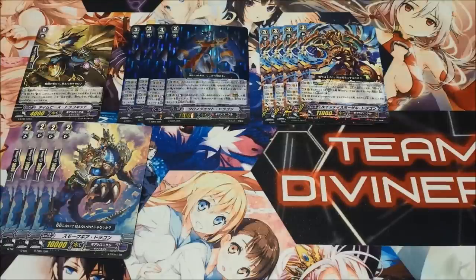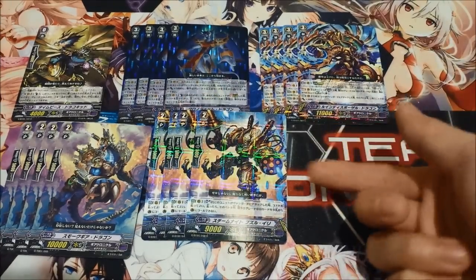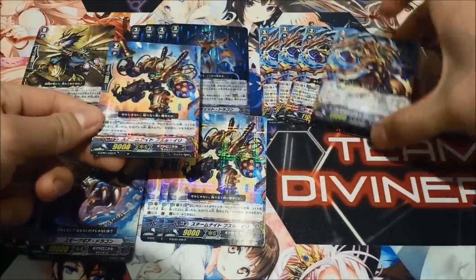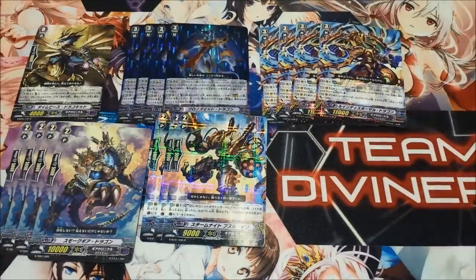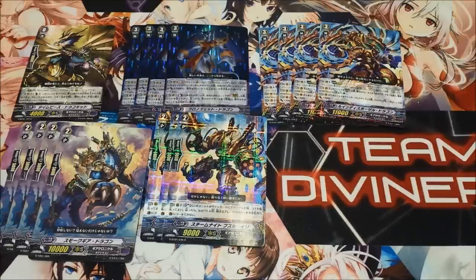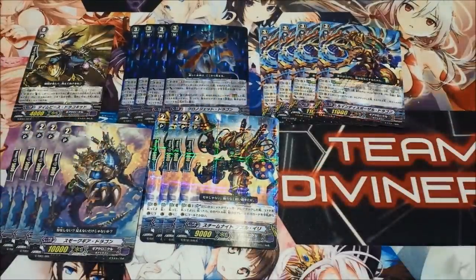And plus, since when you activate Chrono Jet you want to rush your opponent, we run four of the other card, and it serves the same purpose. It's also a Legion; his ability is that when the vanguard attacks, you can soulblast two from the vanguard, and then your opponent can't guard with a grade zero. So it's kind of serving the same purpose, where it's reducing your opponent's field presence because they have to reduce their hand presence.